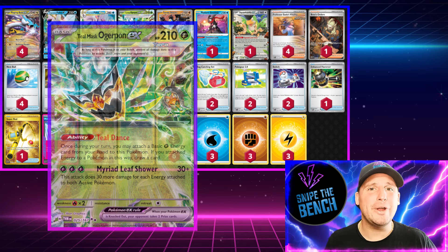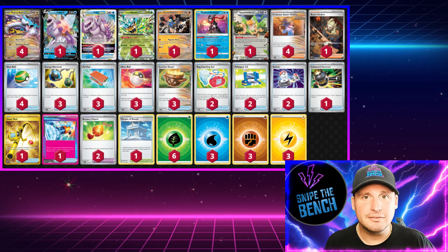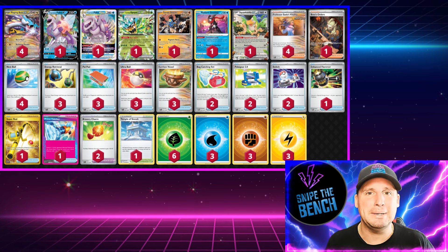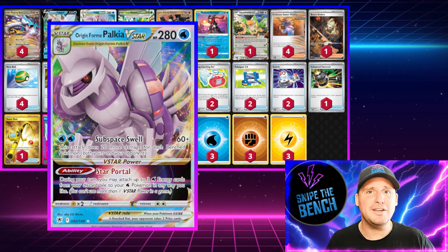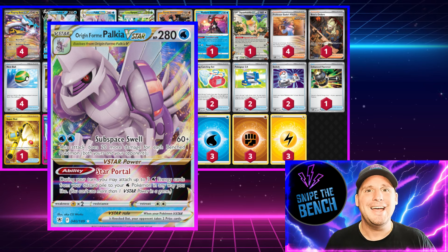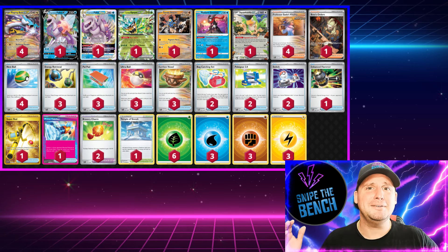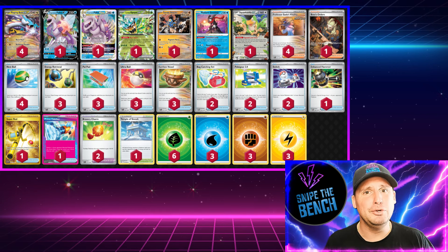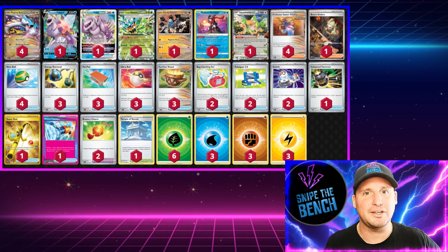Unless they put a Hero's Cape on it. The new partner is Teal Mask Ogerpon with the Teal Dance ability — you get to attach an energy and then get another card from your deck, so this adds to Raging Bolt's damage output and helps you get through the deck. We also have Greninja that helps you get through the deck, and because we have Greninja I decided to put in Palkia for its V-Star ability Star Portal — so at any point if you've got your water energy in the discard, at least two of them, Star Portal to Greninja and you can snipe their bench.